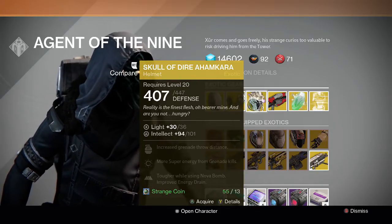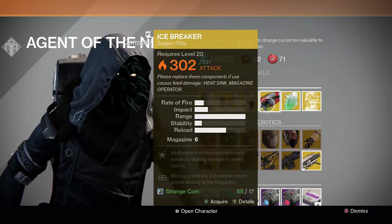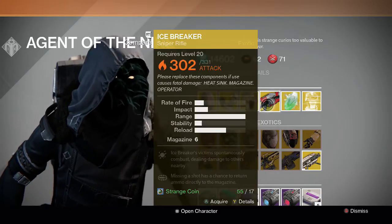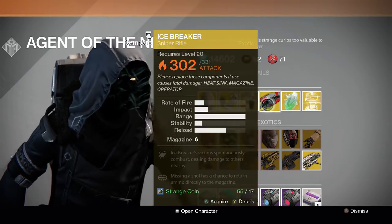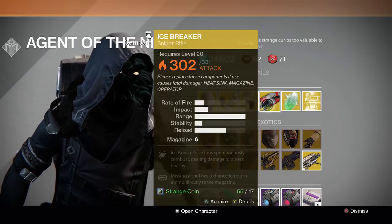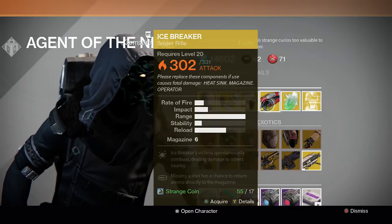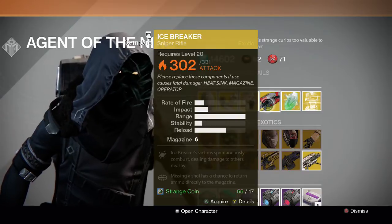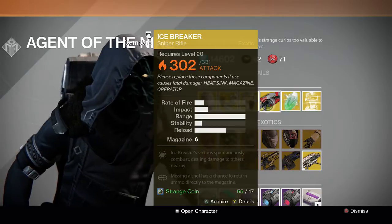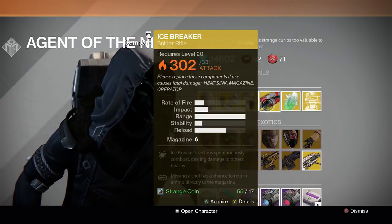This one's just average, but if you don't have it and want to add it to your collection, go ahead and pick it up. For the weapon we have the Icebreaker — once again a really good weapon. Icebreaker's victims spontaneously combust, dealing damage to others nearby, kind of like the Firefly perk except it does not require a precision shot. Missing a shot also has a chance to return ammo directly to the magazine. Really good gun, a must-have in everyone's arsenal — I recommend it 100% for anyone who doesn't have it.